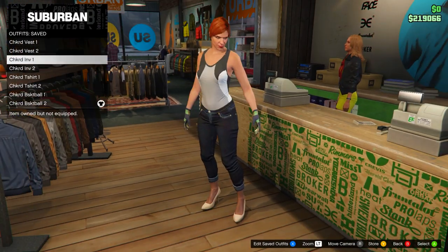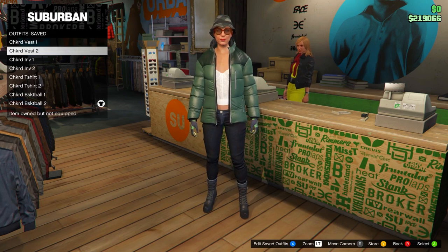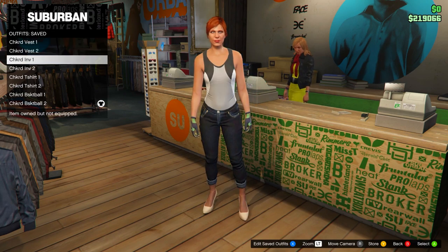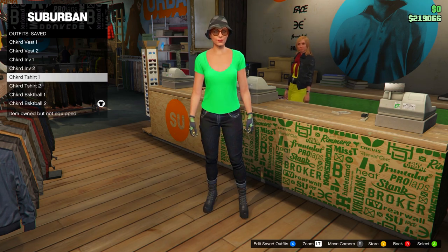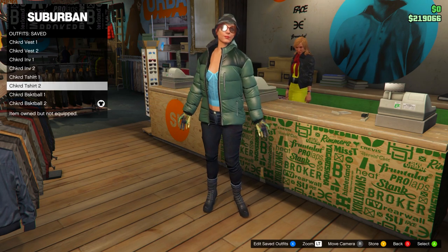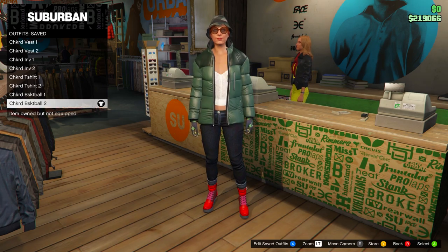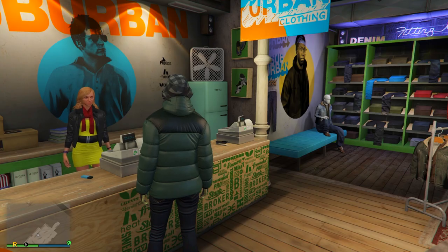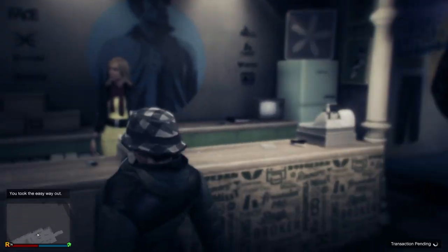Hover over each outfit to check yours looks the same as mine. Once you have all the outfits saved, take the easy way out using your interaction menu - this forces the game to save.